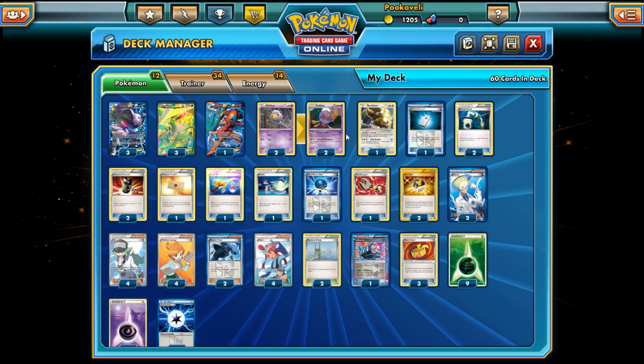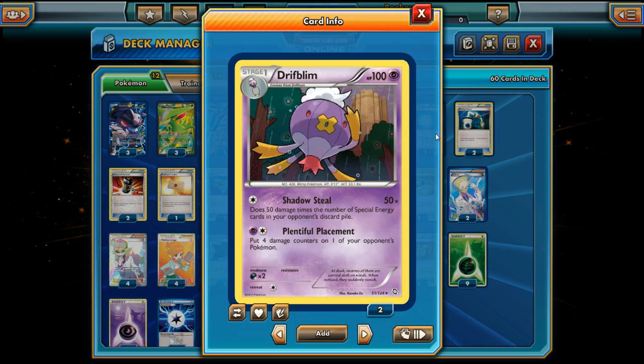What makes this deck different is the line of Drifblim. Drifblim was popular early in the season and then fell off, but with the rebirth of Team Plasma decks and Fairy decks with Aromatisse using lots of Special Energy, Drifblim becomes very useful again. Its Shadow Steel attack does 50 damage for each Special Energy in your opponent's discard pile — so with four Special Energy in your opponent's discard, Shadow Steel is doing 200 damage.